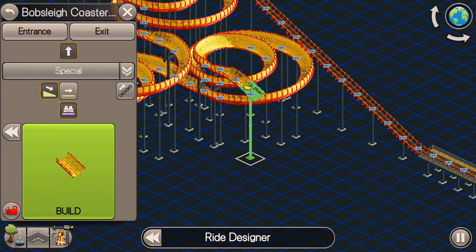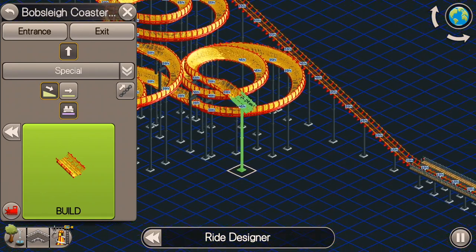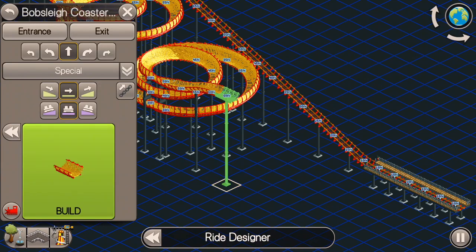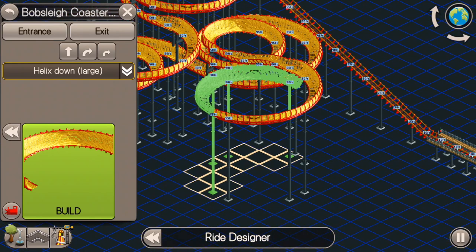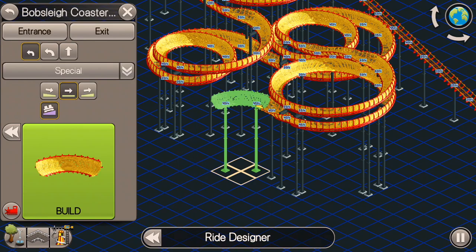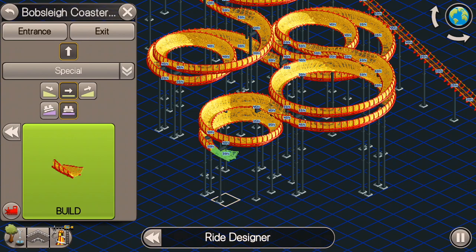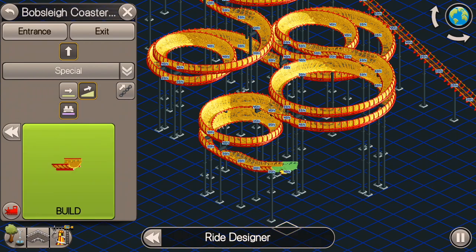I've got my helixes going up right there. I'm going to go down just a little bit here on this next part, and then I'm going to go straight into some more helixes. Actually, I go up right here — the reason why is because I've already had the coaster go up plenty with the helixes, so I'm feeling confident that the coaster won't go flying off the track at that point. We're going to do some more helixes down, and eventually we want to start curving this thing to head back toward the station platform so that it's not too ridiculously long of a ride.